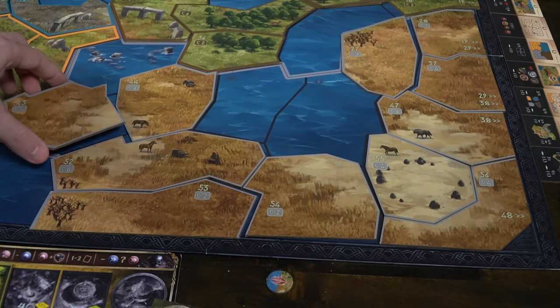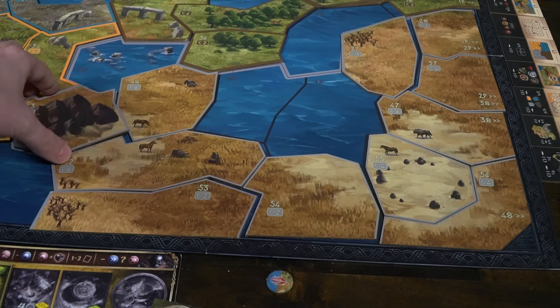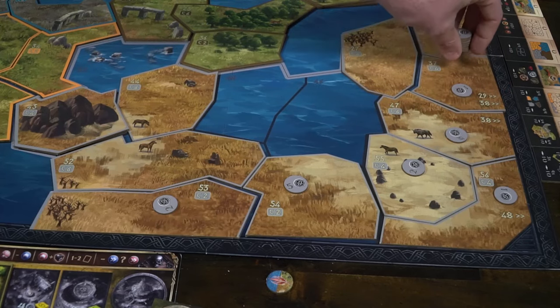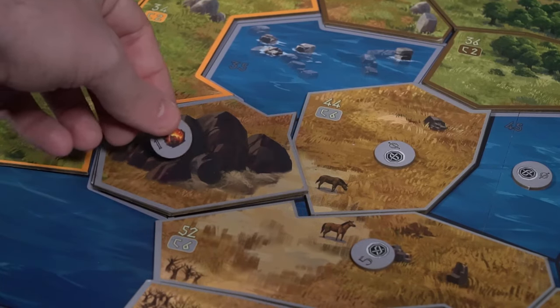Each of these areas will be filled with either water, forest/plains areas, or mountains. You'll take each of the tokens of the matching color type and place them down on each portion of each continent. If it's a mountain portion, you put the side with the little rock. If it's not, you'll be placing the silver token. Even water spaces get them — color to color — the only difference is you flip them if they're mountains.